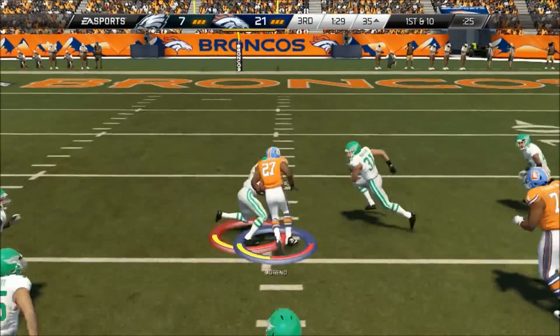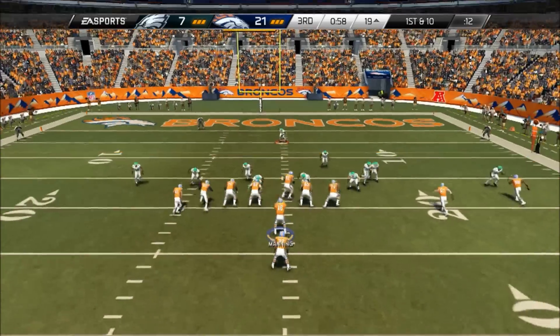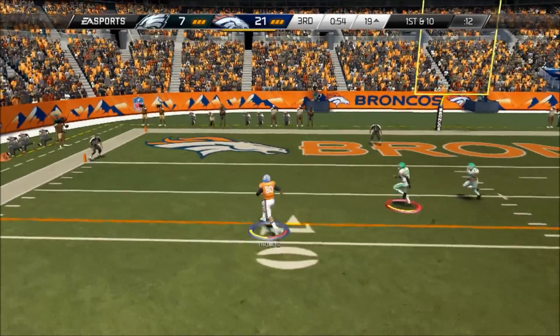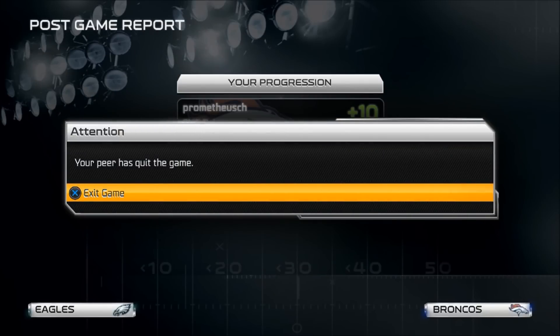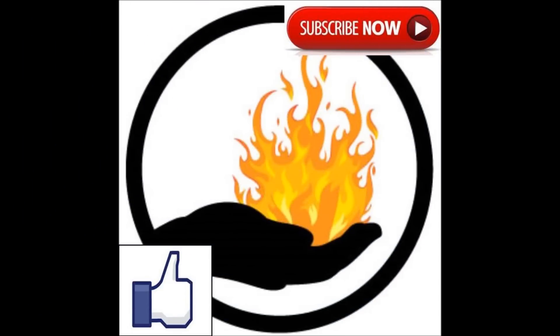So I feed the ball to Marino right up the middle, take it inside the 20-yard line. Marino had a huge day — 121 yards on the ground. Then I hit Thomas on a corner route, take it in, going up 28-7. Opponent doesn't like it and quits out. Thanks for watching. One of the things you can learn is blitzing at the right time, and using contains against people with mobile quarterbacks. Thanks to our subscribers — I'll be rolling out more videos and tips soon.